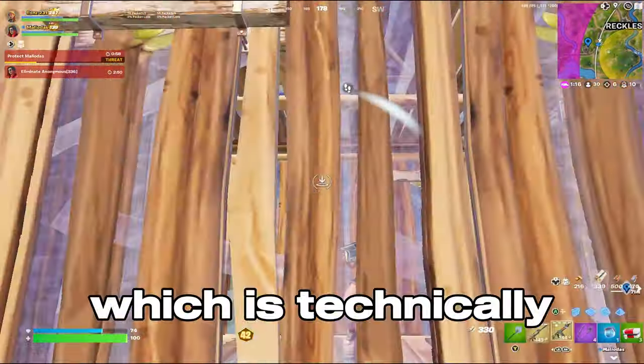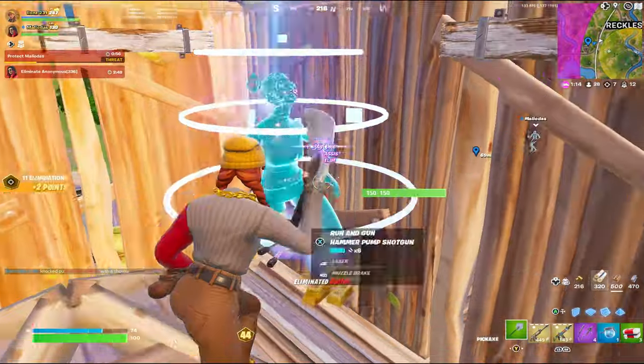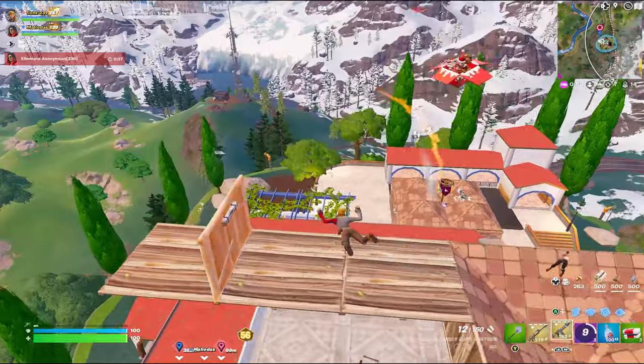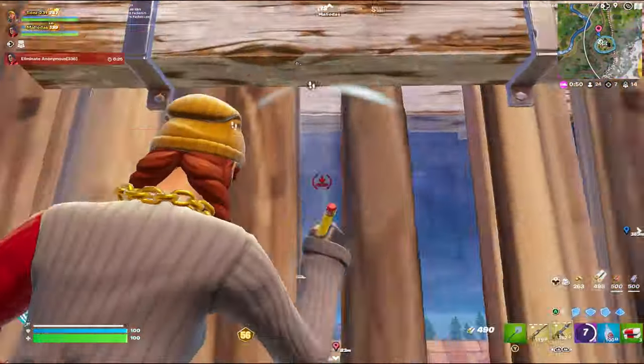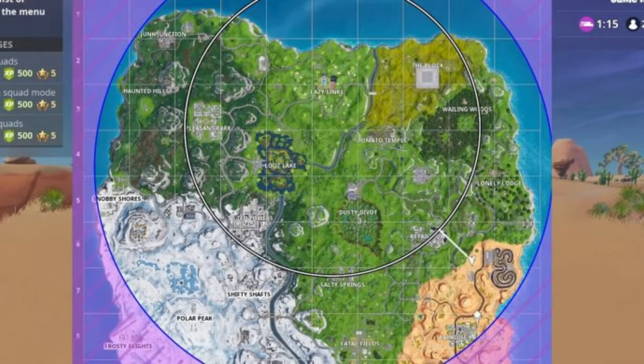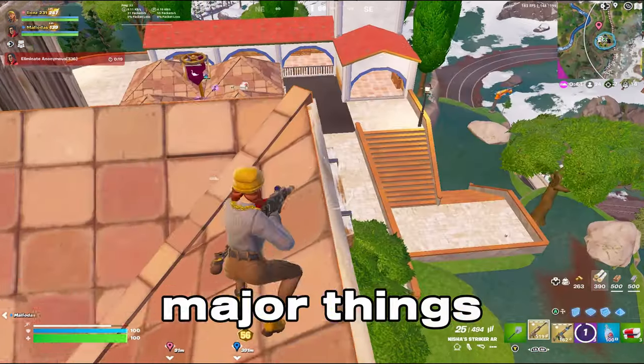Now you're in the mid game, which is technically the most important part of the game. Your decisions during this time can determine whether you make it to the endgame stacked, or you die early wasting a bunch of time and gaining zero points. The mid game is every zone in between the first zone and the first moving zone, and three major things happen during this time: the forecast tower spawns, your cash spawns, and the island spawns.